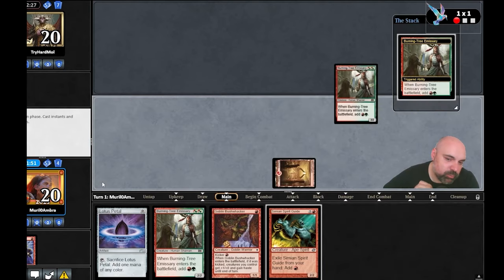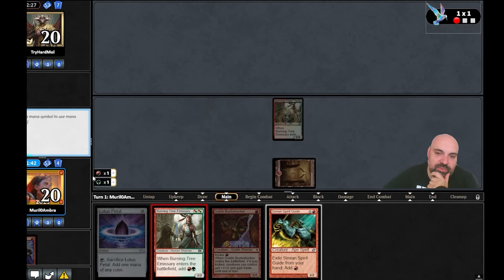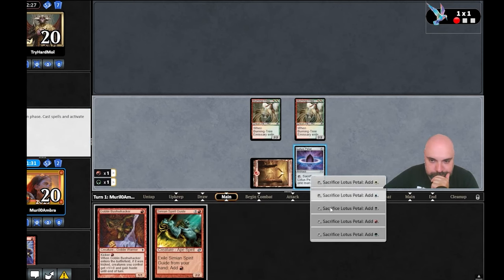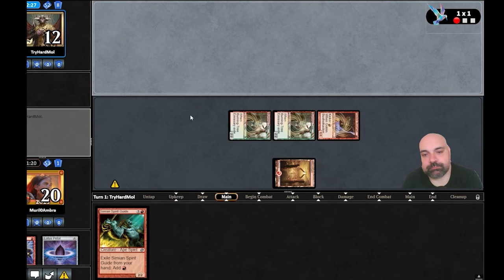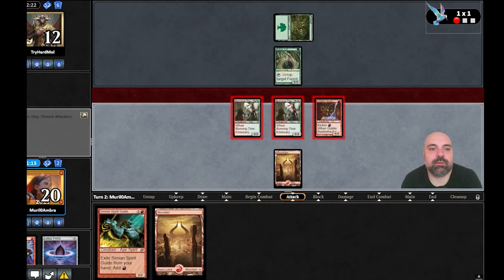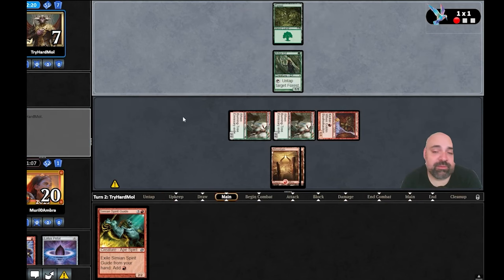Interesting hand — we don't have monarch or initiative, but we're going to play three creatures in turn one and attack with them. If that's going to be enough, I'm not sure. All in — we attack with everything, he's going to 14. Arbor Elf, I don't believe he's going to block. He's going to seven if we find a bolt — there's a chance here.